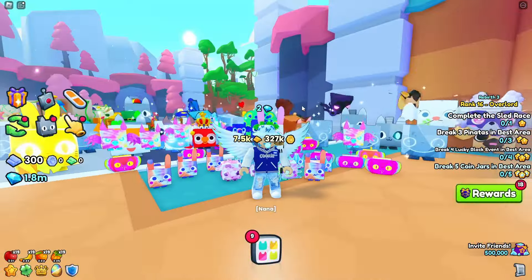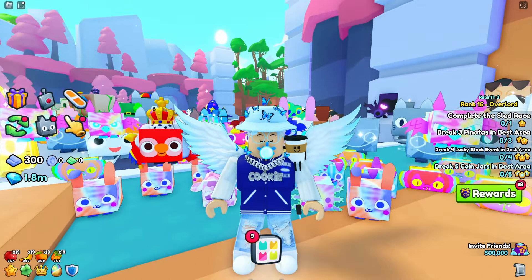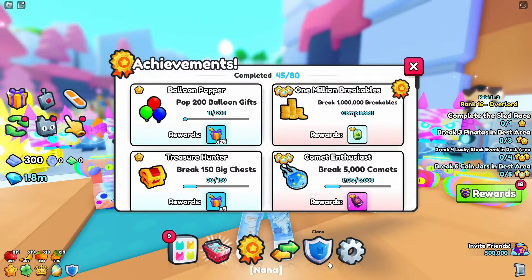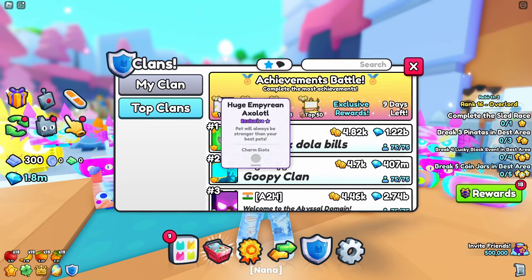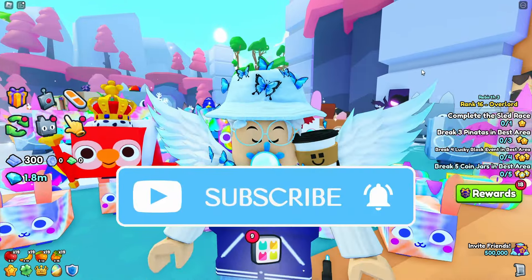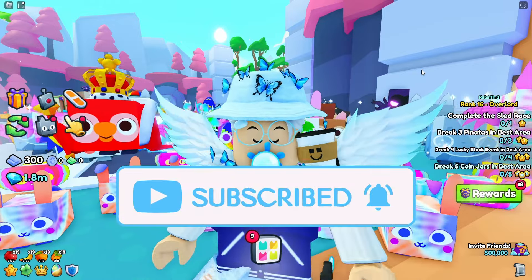I know this video went into a lot of detail and was very long, but it's meant to help you win the achievement battle or just complete your achievements in general. It mainly helps those trying to win the clan battle and get that huge empyrean axolotl. If this video helped, leave a like, subscribe, and comment any more ideas or anything you need help on in Pet Simulator 99.